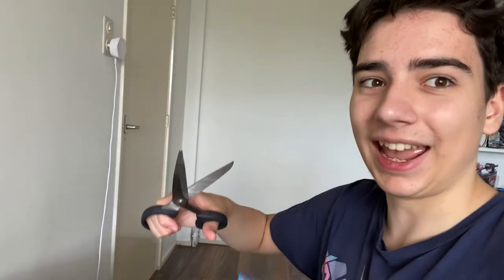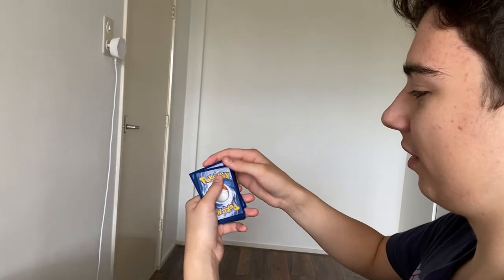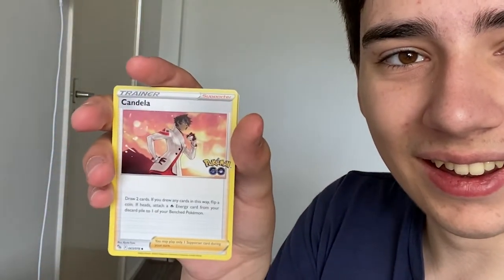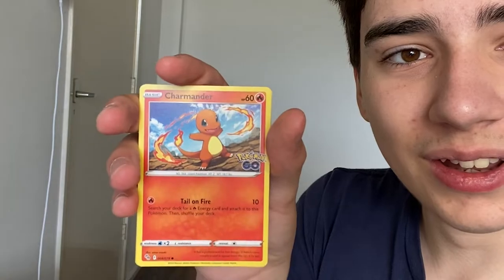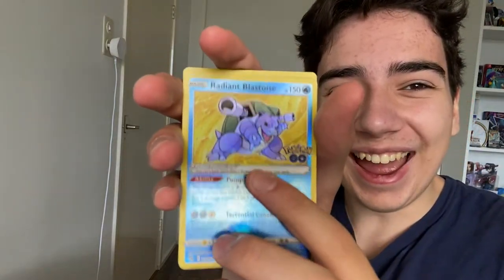Last pack of the day! I want two things: Ditto and a Radiant card. Let's open the last pack and get the best card! Don't look at the card. One, two, three, four — the star card, the star card! Charmeleon, Candela, Pineco, Pachirisu, Wormple, Pachirisu again, Charmander, Onix... yes — Radiant Blastoise! And a holo Sylveon!